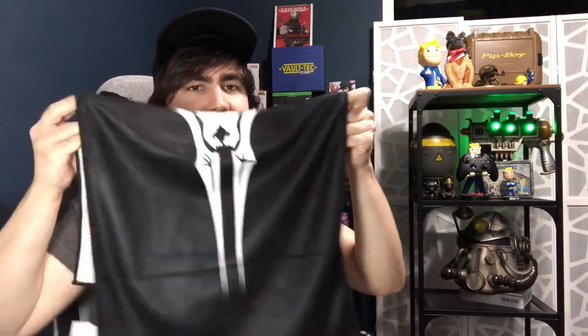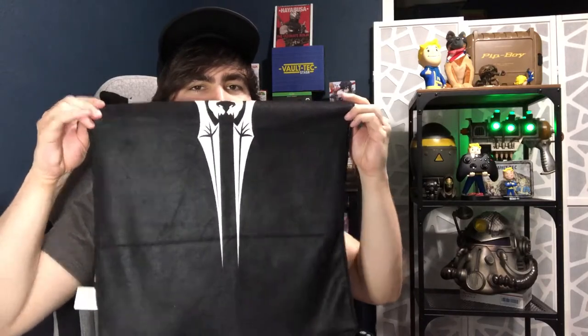This looks like a towel, and I don't know how I feel about those. I believe it's the Greymoor expansion icon for Elder Scrolls Online, where you go and fight a bunch of vampires. Same issue as before — they could have done two of these logos so if it's hanging on your towel rack you could see the whole thing, but they just slapped the icon on the towel so you either see one side or the other. Not practical for actual use — it's like give me a poster or a decal instead.